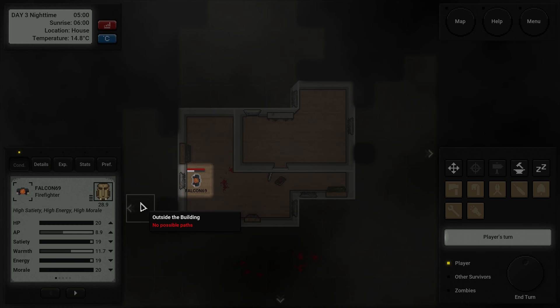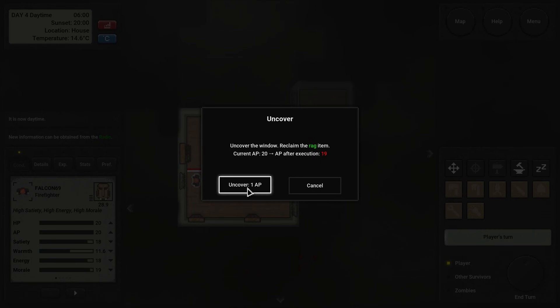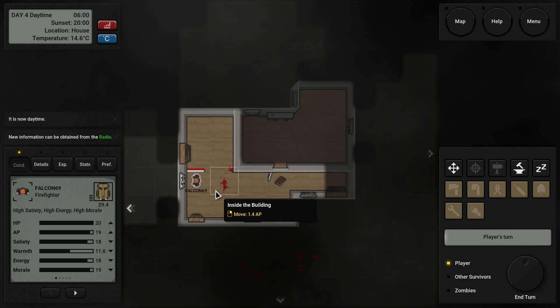We just need enough action points to step out and get through there. Hopefully there are no zombies standing in that square — that'd be a problem. Give me all my AP back. Thank you. Daytime's here. Let's uncover — it's going to cost me one AP, but so be it.